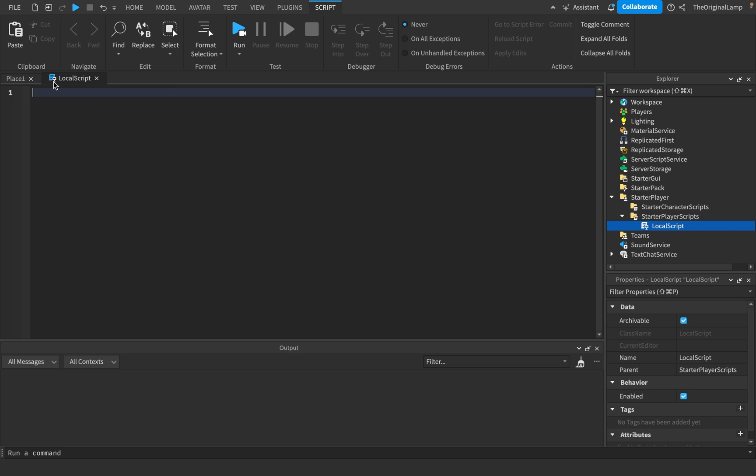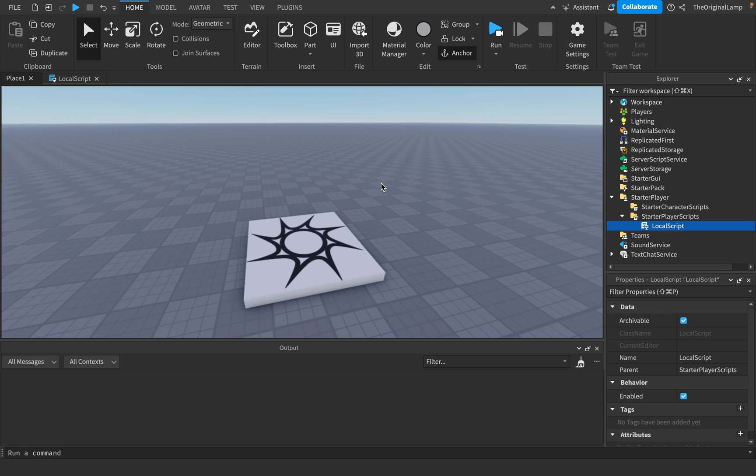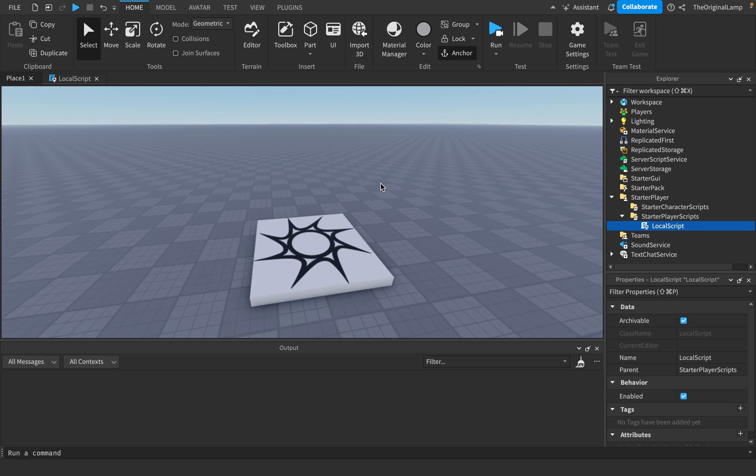The reason we're doing this in a LocalScript is because frames per second is all local. The server has frames per second too, but that's usually referred to as a tick. If none of that made sense, don't worry - I'm going to show you how to make an FPS counter, and as a bonus I'll show you the server stuff as well.